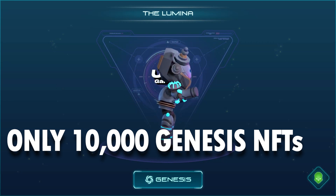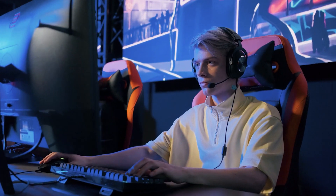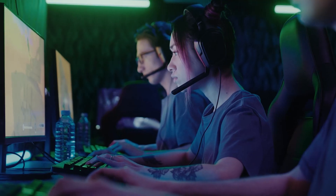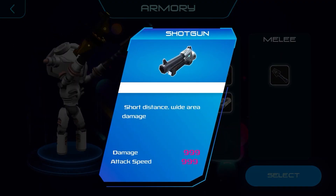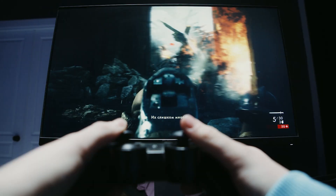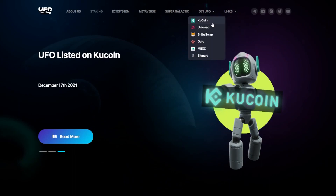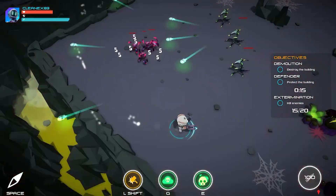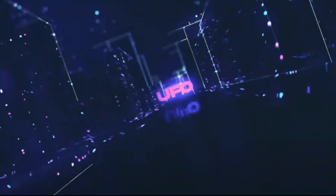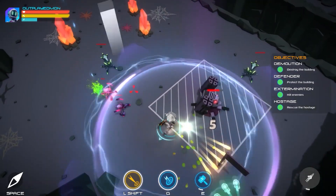There will be only 10,000 Genesis NFTs produced, each of exceptional value expected to rise over time. The first Super Galactic players were chosen at random from among 1,200 users. Players in the alpha version can try out two characters, two weapons, and various powers and abilities. Bugs can be reported via the official Discord platform or the native feedback system. The alpha testing stage irons out preliminary bugs and glitches to ensure a flawless gameplay experience when the full version is released.